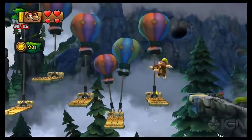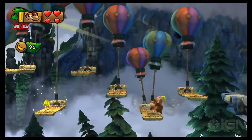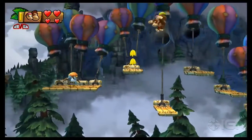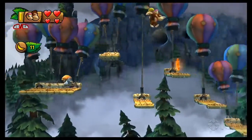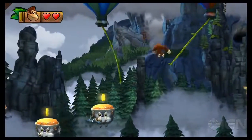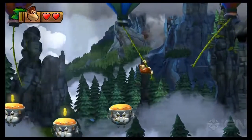After the blast barrel shoots you to a checkpoint pig, collect all the bananas that appear on these platforms. Not far after the first puzzle piece is another area where you have to collect all of the goodies to make the puzzle piece appear.